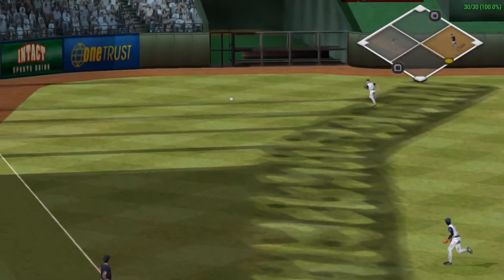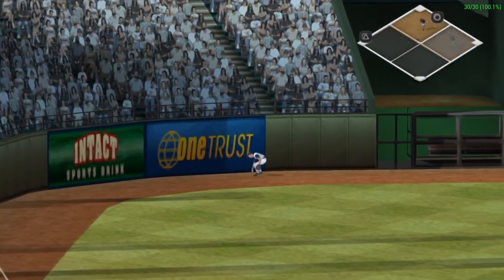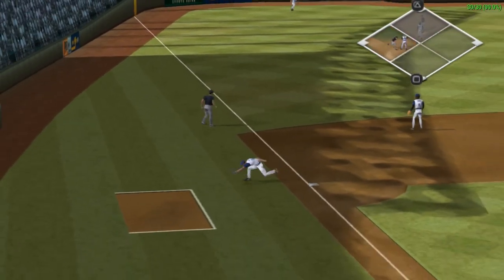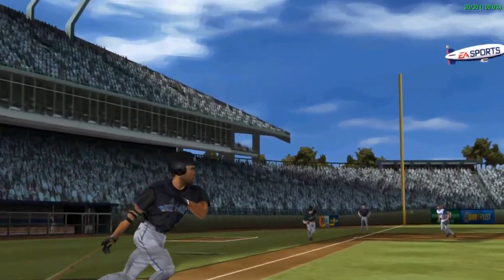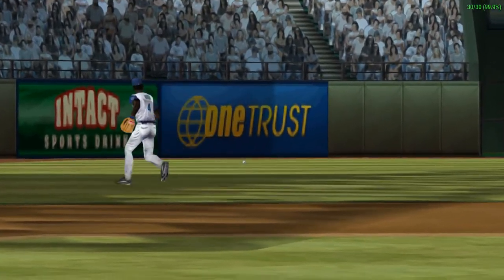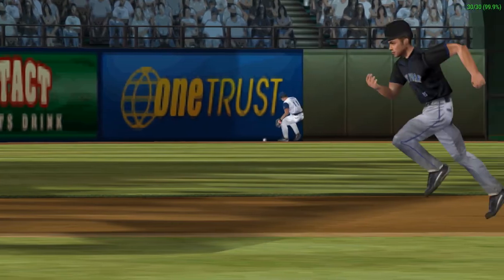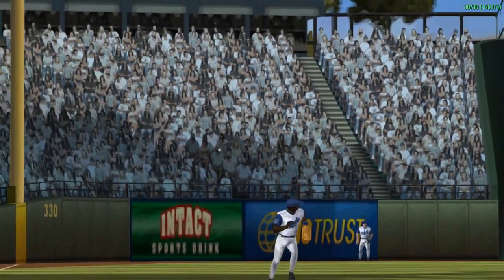Beltran takes the pitch to left. Stairs can't reach this one. A run comes in. Another run comes home. That double drives in two. Beltran drove two runs home right there, and now he's on second where a base hit will score him. Now that's what I'm talking about. Greinke has given up four runs now — he's absolutely flirting with big-time disaster out here.